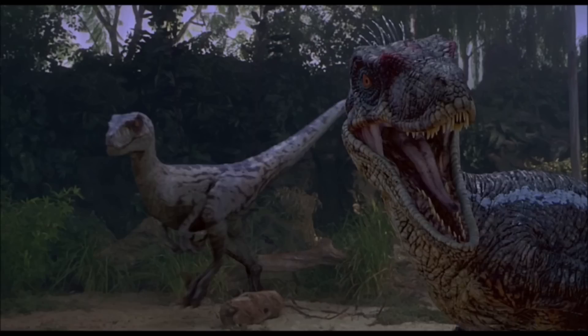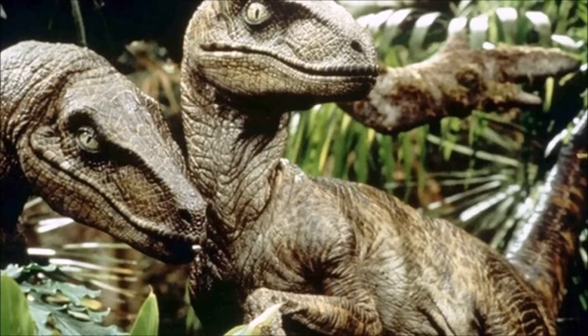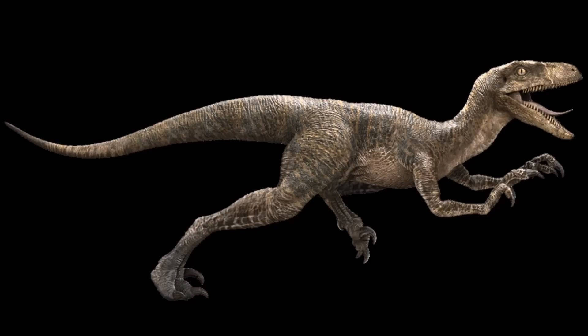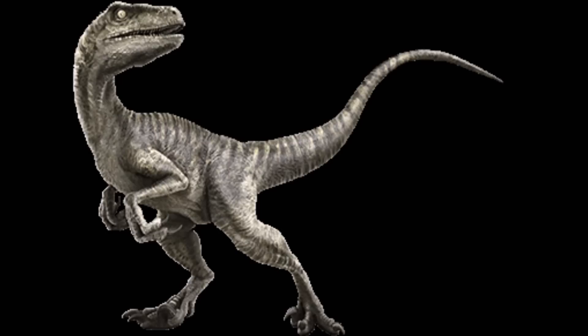Coming in at number 1 is the Velociraptor. The reason I picked the Velociraptor for number 1 is it's about the same size as a human, so you are not safe anywhere except the water. If a pack of Velociraptors are roaming the streets, that could be very deadly — they could even go into your house. The only way to get away is hiding behind a door and hoping it doesn't break through. It has its toe claw which will do a lot of damage, plus very powerful jaws. The Velociraptor is also very fast, so there's no way to outrun it unless you're in a car. I think Velociraptors are underrated in terms of deadliness — to humans, the Velociraptor is extremely dangerous.